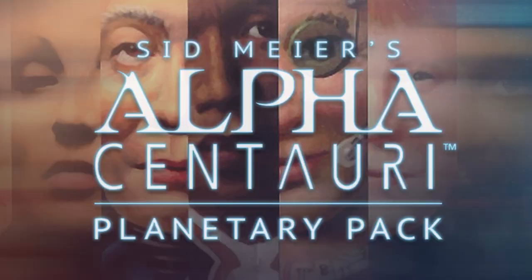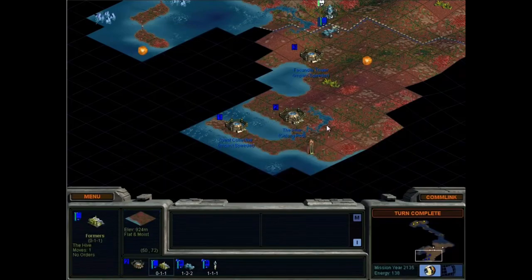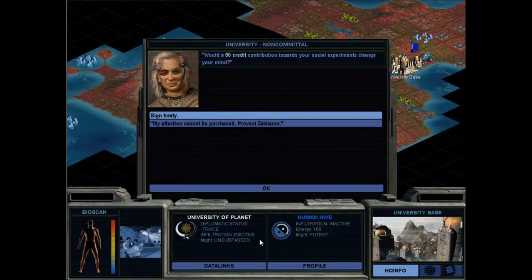Alpha Centauri. Imagine Civilization 2 in space with a better plot, and make it actually available for purchase. That's right, it's yet another 4X game, and the first great one from Firaxis.